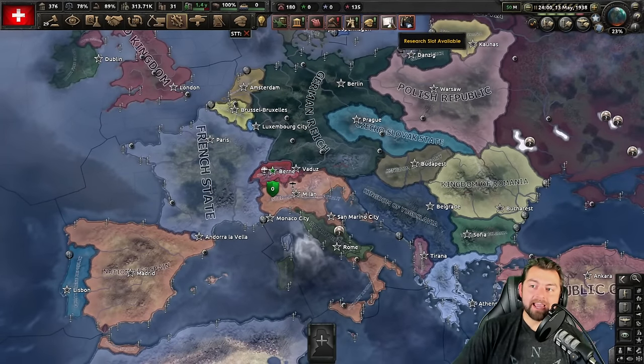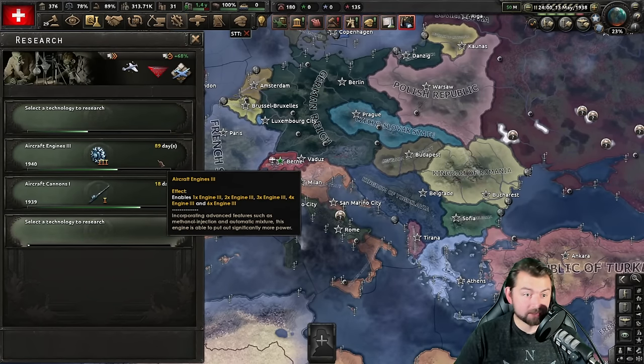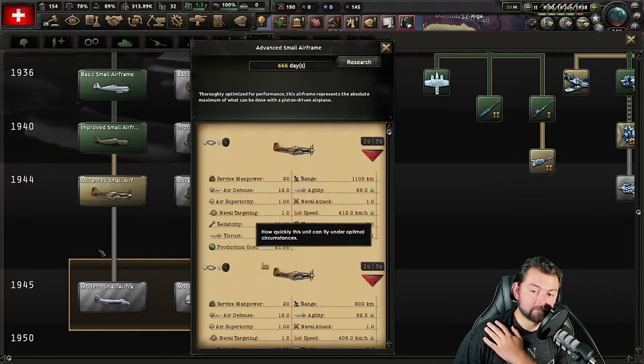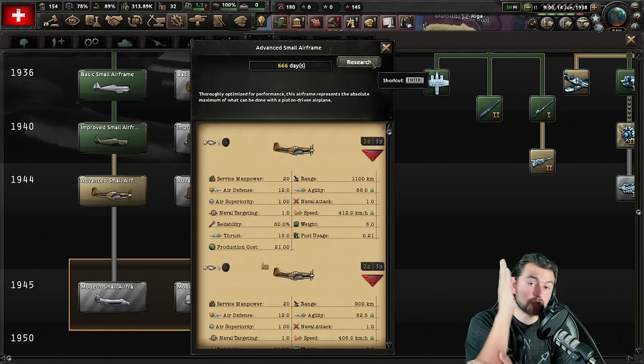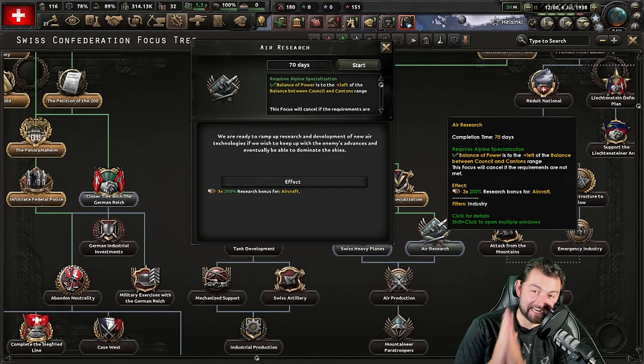Improved small airframe done — it is May of 1938. We are still only 89 days away from Aircraft Engines 3. And now that we saved up another 56 days, it's time to start researching the advanced small airframe: 666 days, which is under two years considering 365 days a year, meaning we will have 1944 airplanes by early 1940. But that's not going to happen because with air research, we're going to be getting this even faster. We're ready to ramp up research and development of new air technologies to dominate the skies.